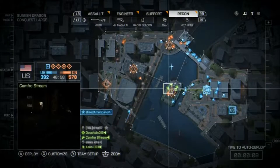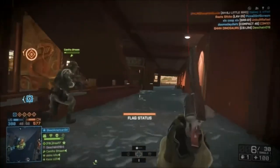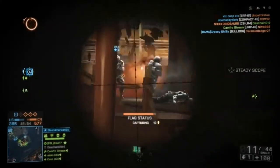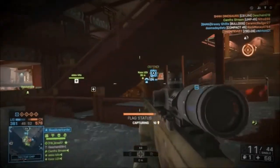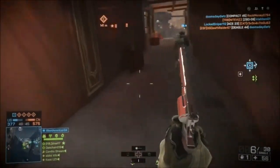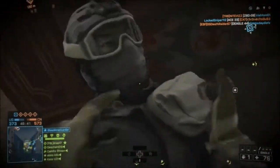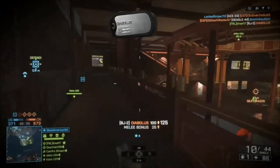And once the water has been raised, the entire first floor of the hotel is covered in water — the kitchen and everything. It's great, it changes the whole battle inside of the hotel. It makes it more interesting when the water is in there, because you have pistol-on-pistol fights inside of the water. You have guys above just shooting at sitting ducks in the water — it really changes up the gameplay on that position.